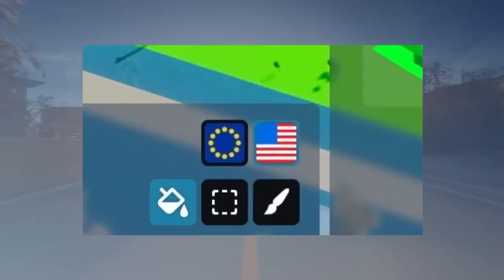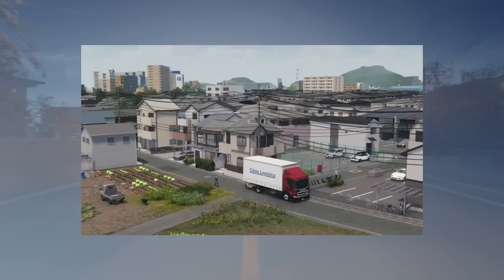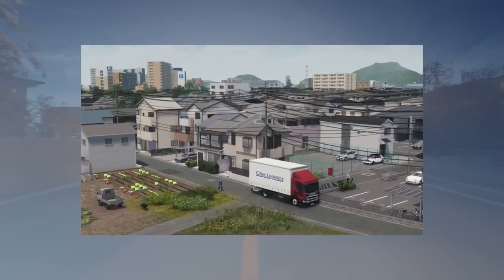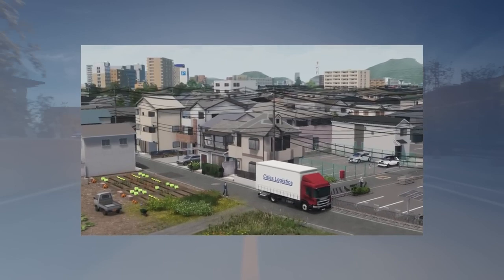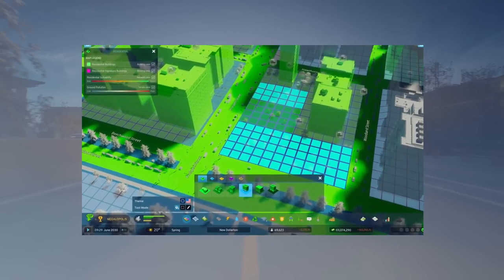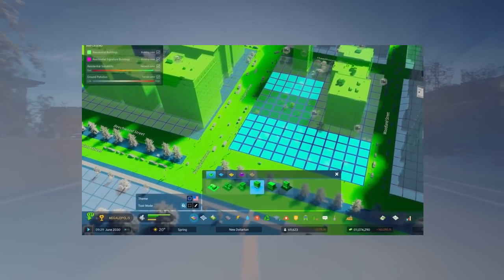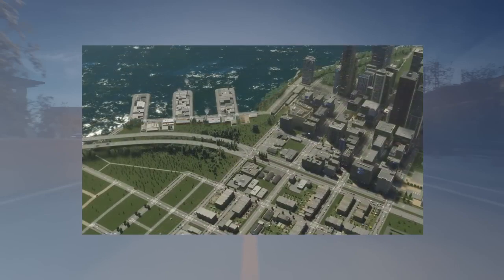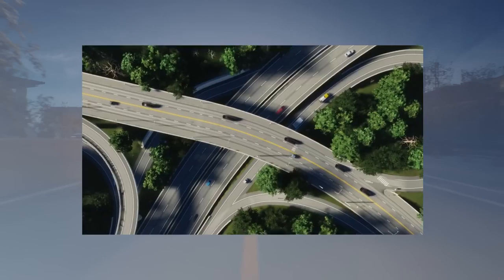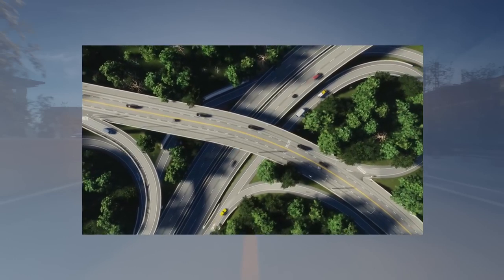Here we can see a pretty American highway. We know that we can switch between American and European themes at release. Maybe more will be added in the future, for example one from Japan or South America. The icons for the themes are in the UI, so I wonder if we can switch them back and forth right inside the game itself. The buildings and roads look thoroughly American, though the highways don't have any yellow stripes — very important detail, I know.